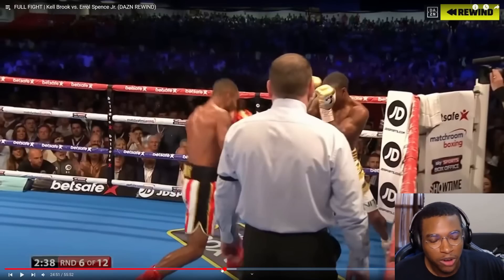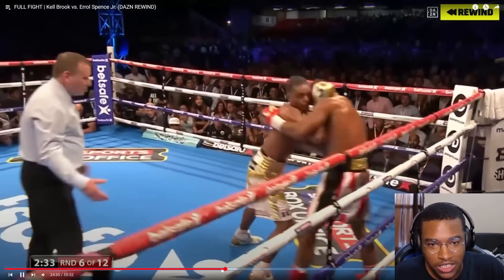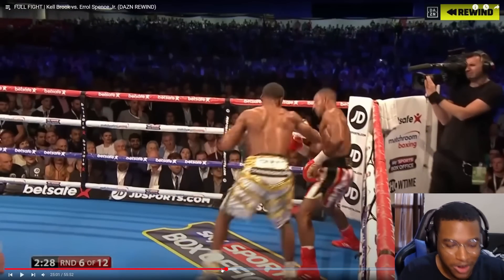He was trying to get Kell Brook on the ropes. A lot of times he would back Brook up with pressure into the ropes, but sometimes he'd get creative and turn him around in the clinch. Then look at all the work he's able to put in — push him back against the ropes, put in more work, back them up some more, and keep the pressure going.